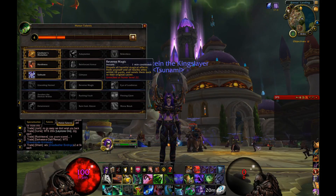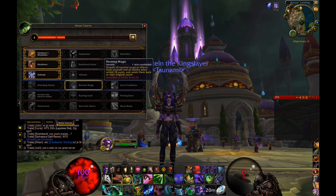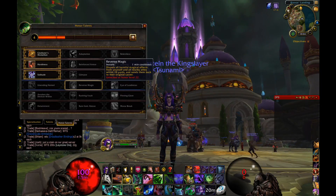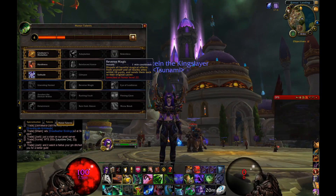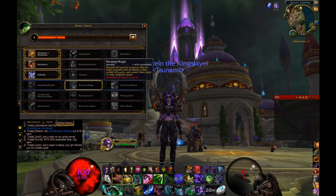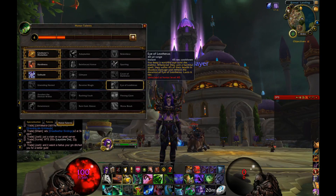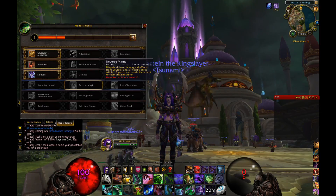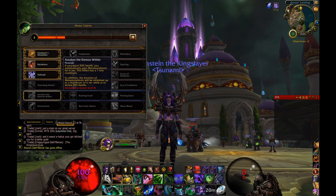I go for Reverse Magic, which pairs nicely with Sparring. Reverse Magic dispels all harmful magic effects from you and nearby allies within 10 yards and sends them back to the original caster. If a Warlock has dotted you up and applied a massive Unstable Affliction, you just pop it and now it's on them. It's basically a one-minute Cloak of Shadows for the Demon Hunter, and I always go for it over the alternatives since you need survivability more than extra damage.